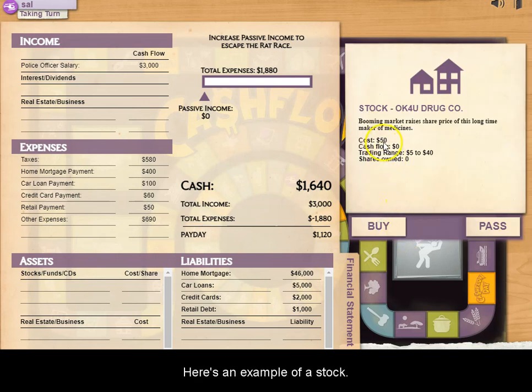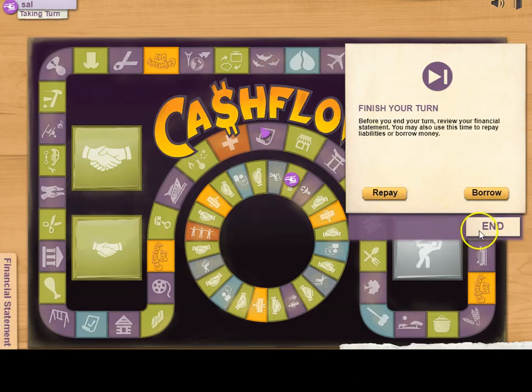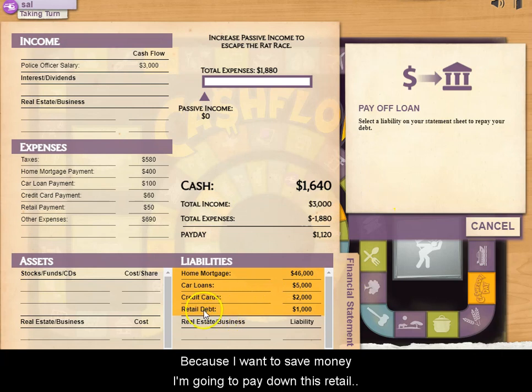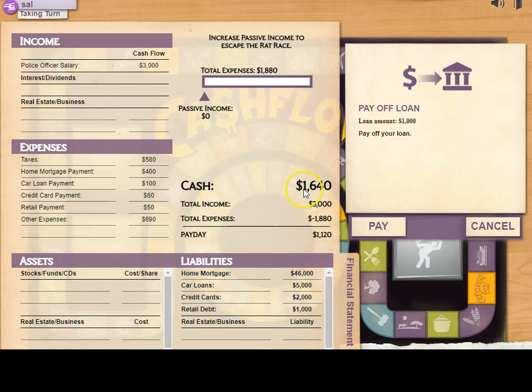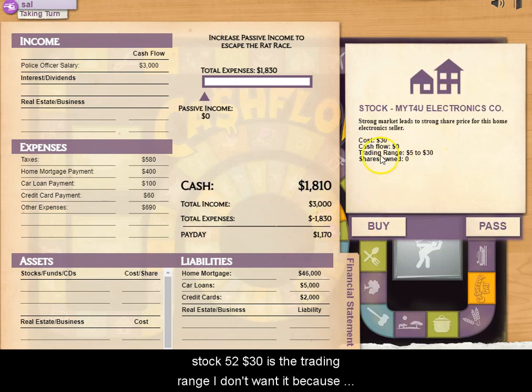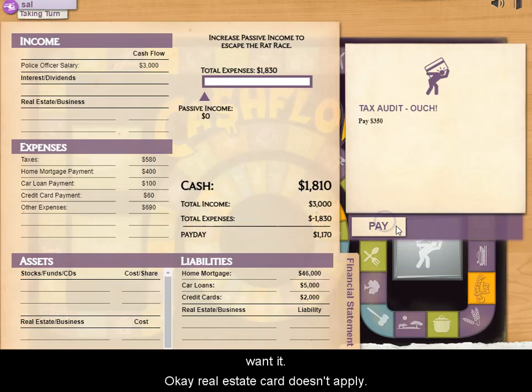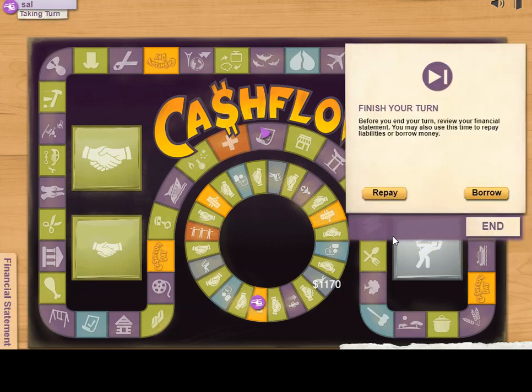Here's a stock that goes from $5 to $40 — I don't want it because it's already expensive, so I pass. Here's another stock with a trading range of $5 to $30, but it's already at the top of the range, so I pass as well. If it were at $1 or $5 I'd really want it. That real estate card doesn't apply, so we keep going.